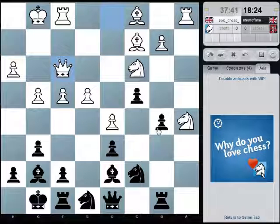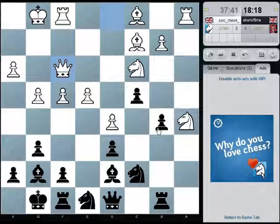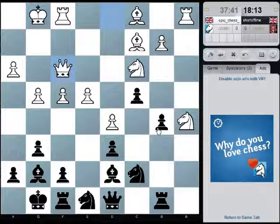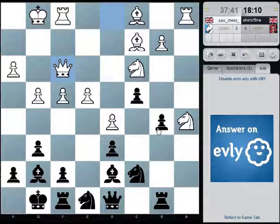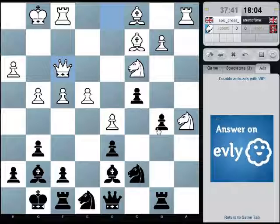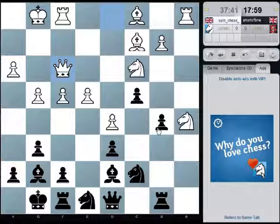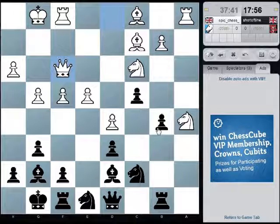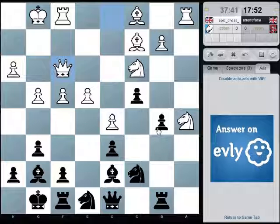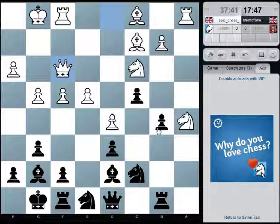Bishop d4 check, but I think that's all it does. So rook a8. If he goes knight b7, perhaps I could go queen c8? I mean, I could actually march the pawn all the way to b3 as well.